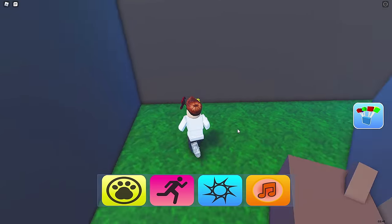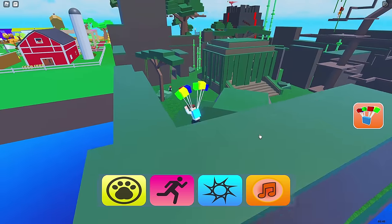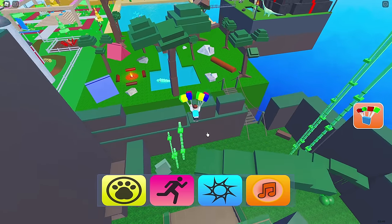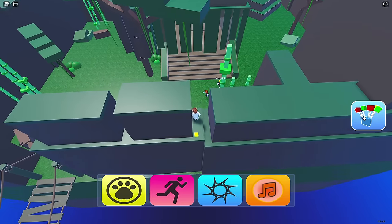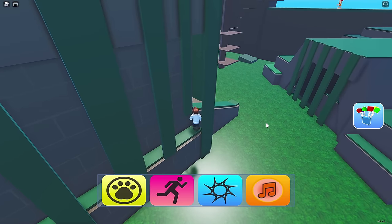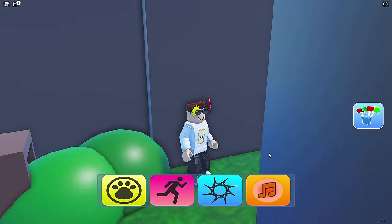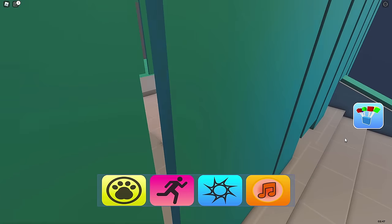Alright, last up is the tiger. So for the tiger, we got to find four buttons. So the first one should be — where is it? You got to do a little bit of obbying to get to it, or you could use a balloon like me if you have it. So here's our first switch over here. Bloop, there we go, there's one. And if you go on over here, second one right here. Bloop. Okay, then the third one should be over here. Right there. Bloop — missed it. There we go.